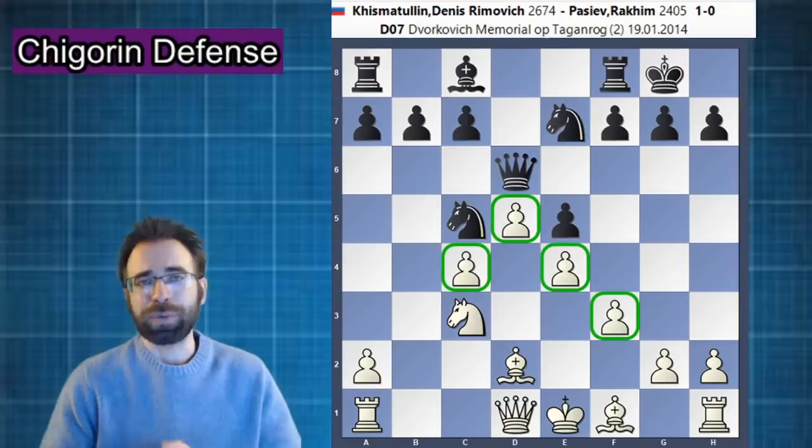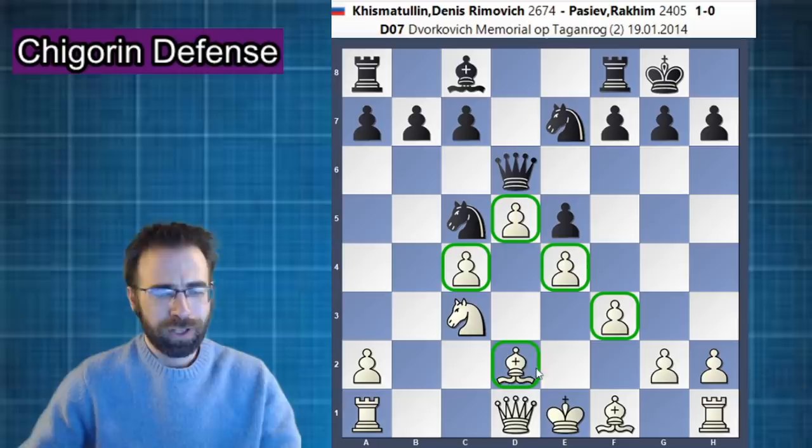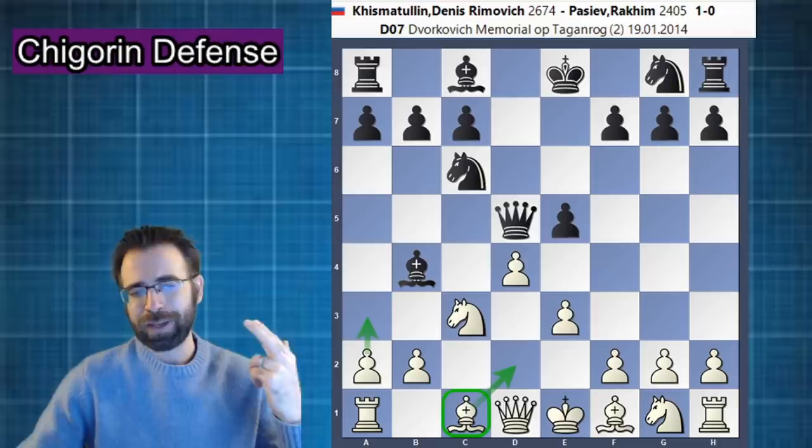This is a very reasonable way for white to approach this opening. However, I look around and I see this bishop on d2, and I don't actually believe that it's on the right diagonal. Sure, bishop to e3 — which is usually what white will do in this position at some point — is a very logical way of playing. However, I like the very interesting idea of putting this bishop on the other diagonal, which is the whole reason that after bishop to b4, I prefer the move pawn to a3.